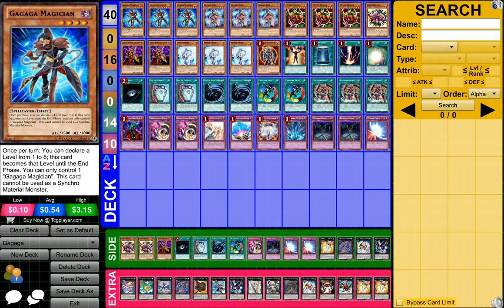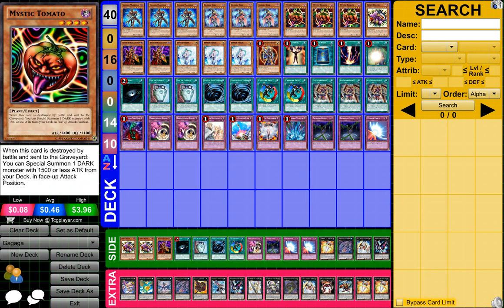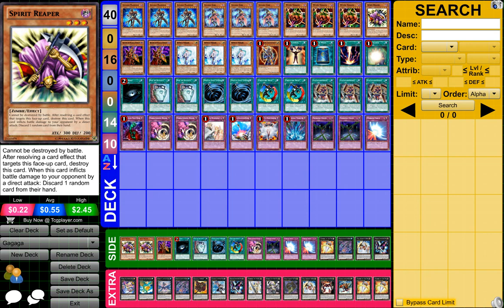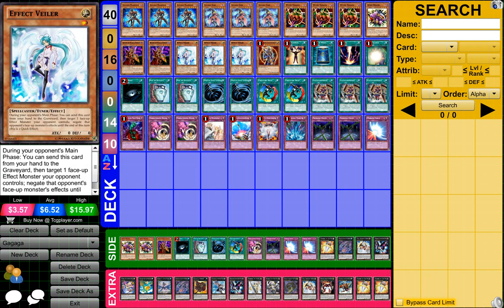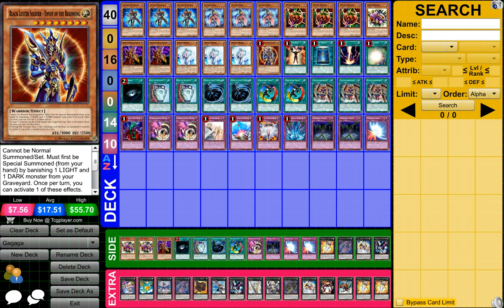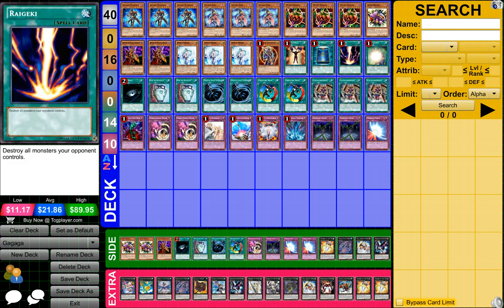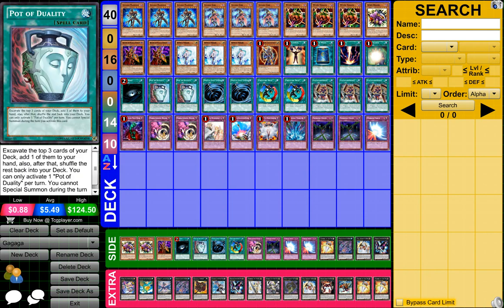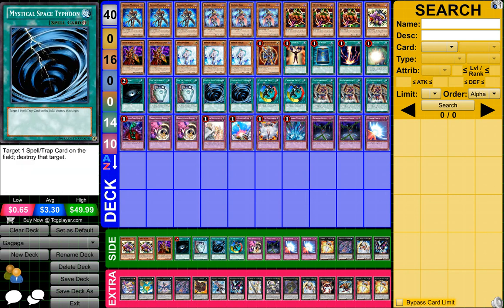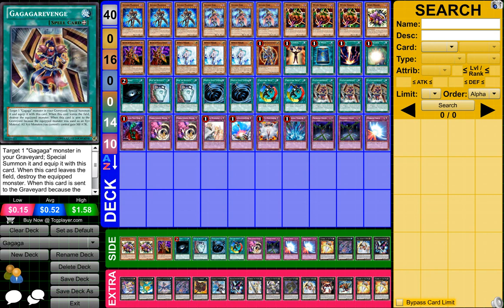To start off, what you need is 3 Gagaga Magician, 3 Gagaga Girl, 3 Mystical Tomato, 1 Spirit Reaper, 2 Breaker of the Magical Warrior, 3 Effect Veiler, 1 Black Luster Soldier Envoy of the Beginning, 1 Mind Control, 1 Book of Moon, 1 Red Decay, 1 Soul Charge, 1 Dark Hole, 2 Pod of Duality, 2 Mystical Space Typhoons, 2 Creature Swap, and 3 Gagaga Revenge.